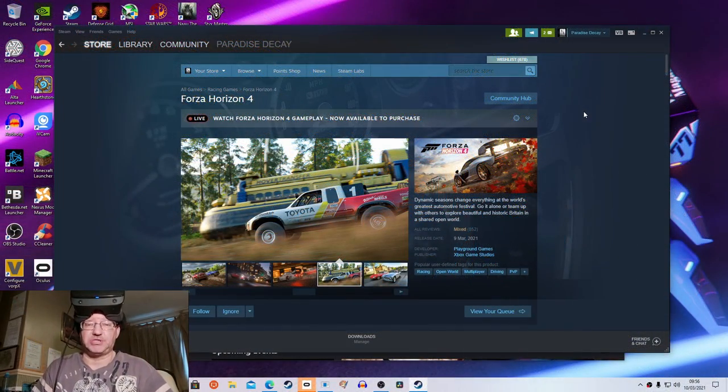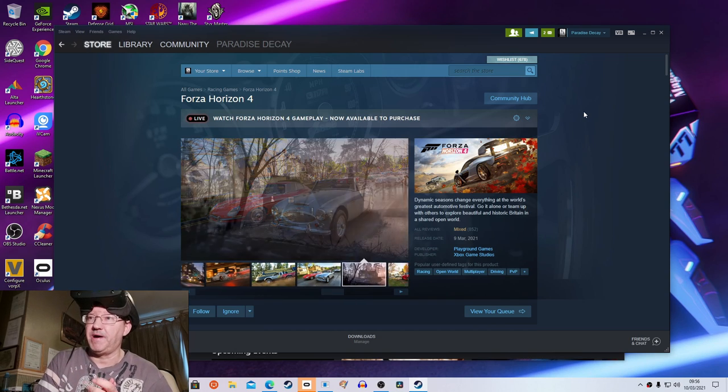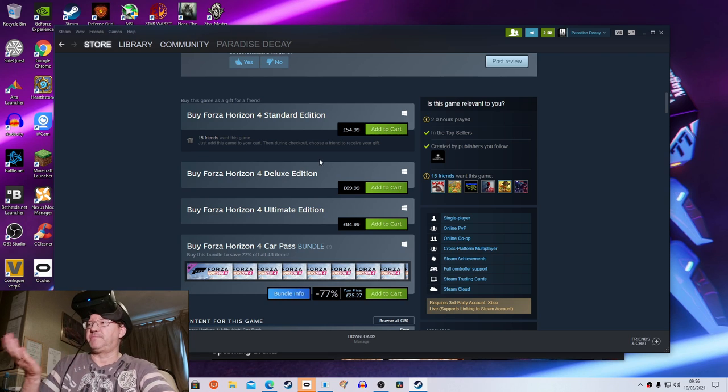Hi guys, PD here, welcome to the channel, welcome to another new video. Today we're playing Forza Horizon 4 in VR with Vorpex. This game was released on Steam last night — it's not cheap guys. The standard edition is 54 pounds, and if you want the ultimate or deluxe edition you're looking at up to 90 pounds.